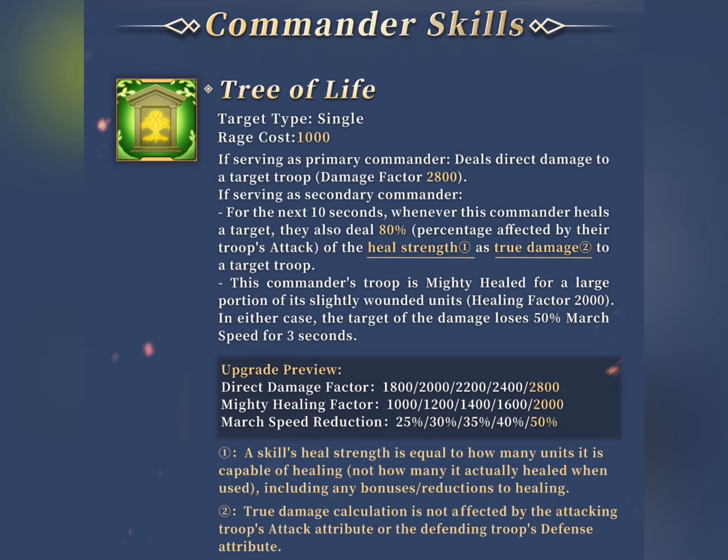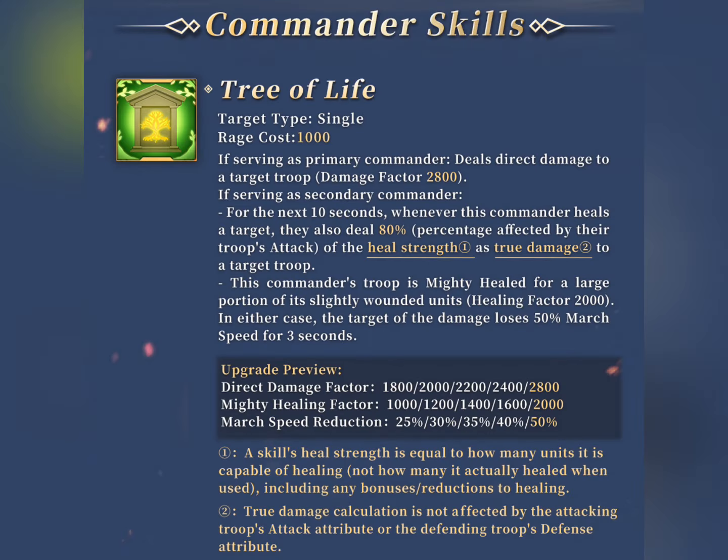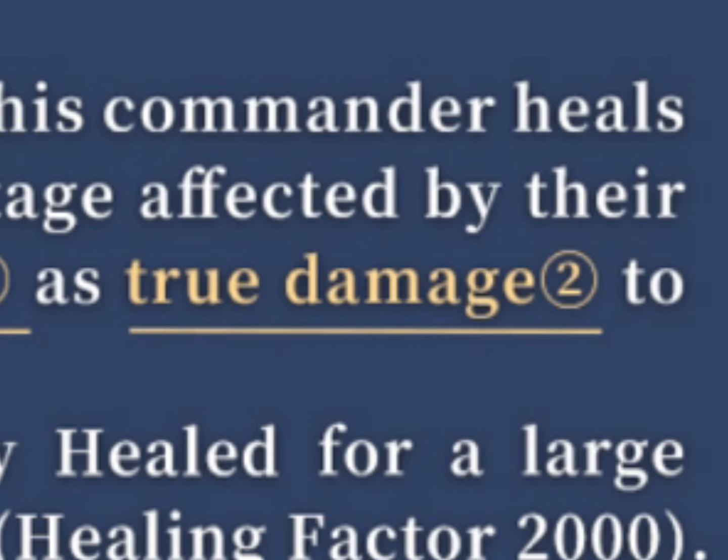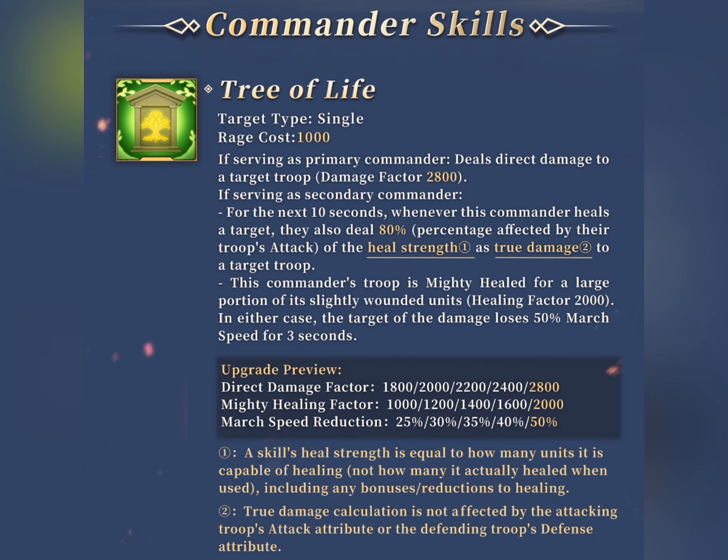Obviously for open field, she must be used as primary just because of that high 2800 direct damage factor from her active skill. We don't know how credible and strong the true damage is yet, though I wouldn't have high hopes for it. However, that 50% marcher speed reduction is pretty solid, especially in Arc of Osiris and slowing down the carrier.